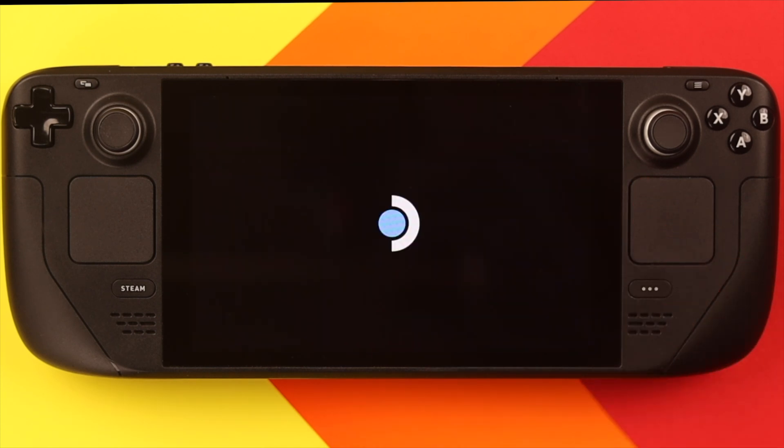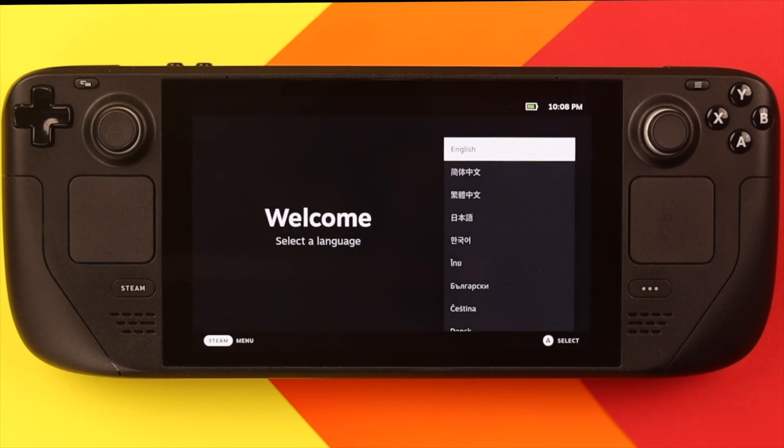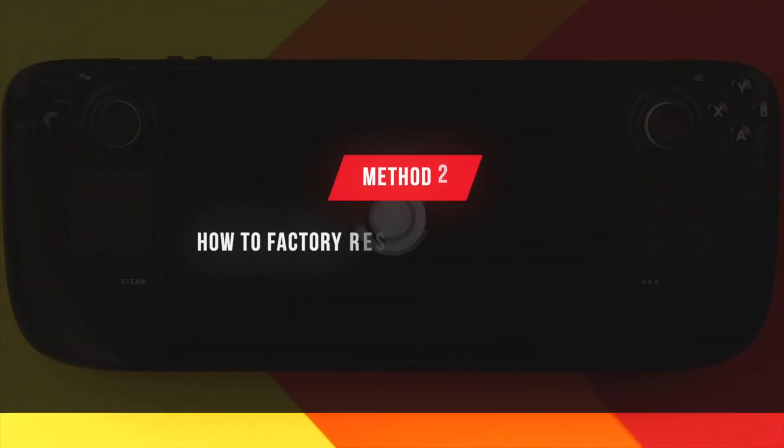Your Steam Deck will shut down and reboot, and now we have successfully reset our Steam Deck. Just log in again and you're good to go. In the second method, we'll reset it from the boot menu.